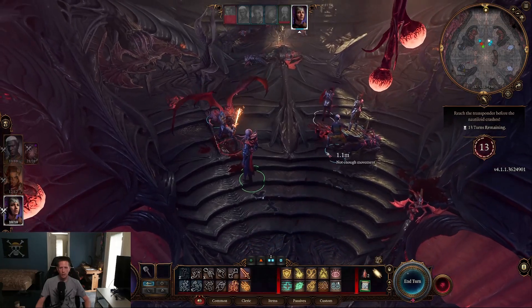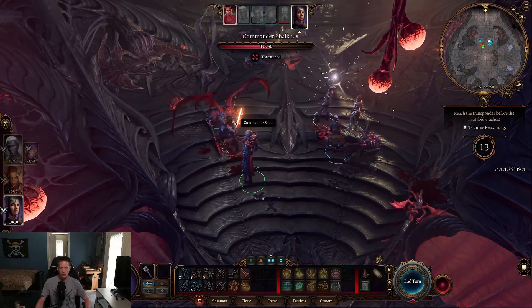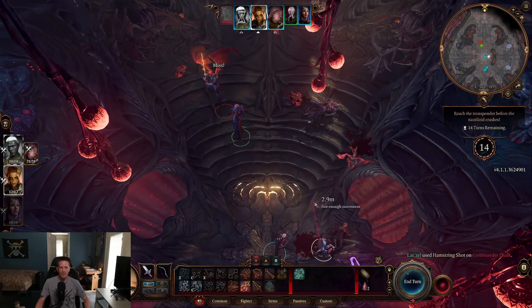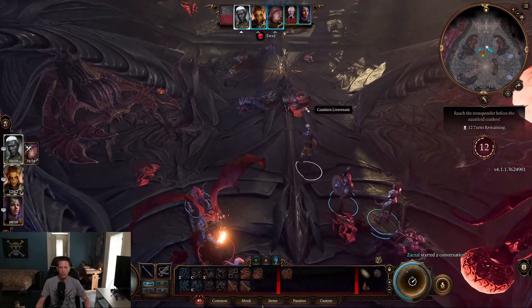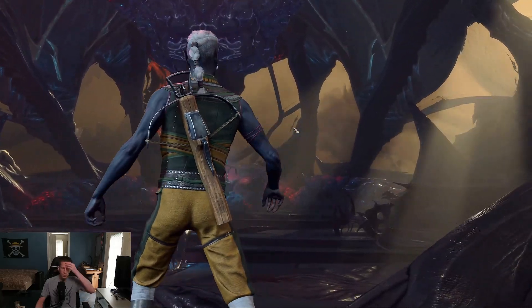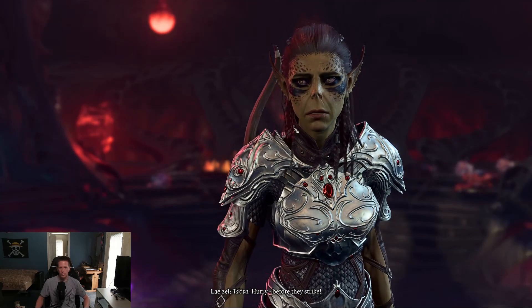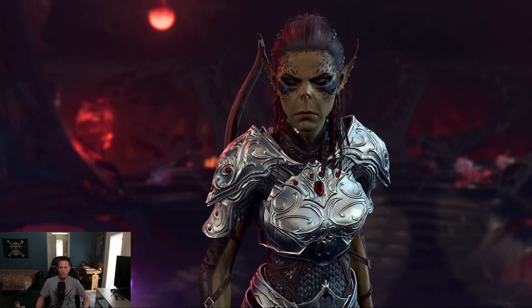Keep moving your party towards the ship's console while attacking Zalk. You're going to miss a lot but every little bit of damage counts. Once you move within a certain distance of the console some enemy reinforcements will appear. They're weak so dispatch them quickly so you can resume focusing your attacks on Zalk.